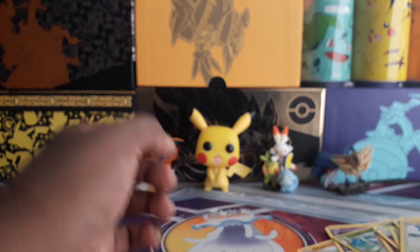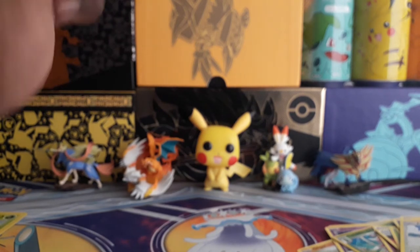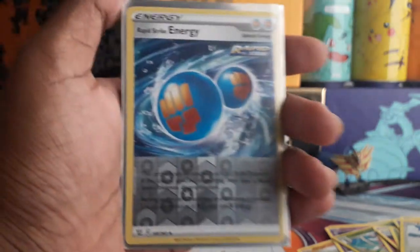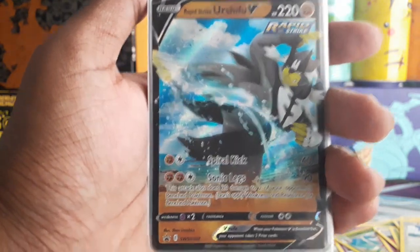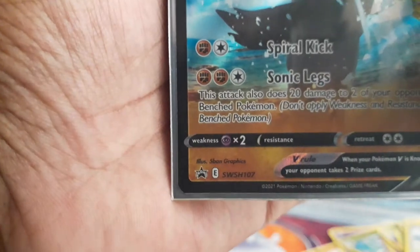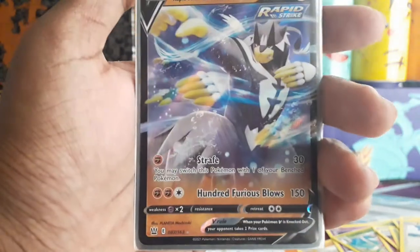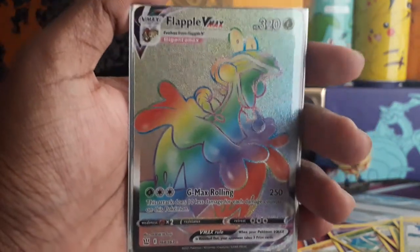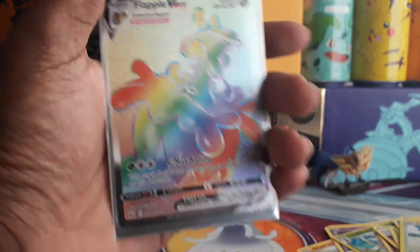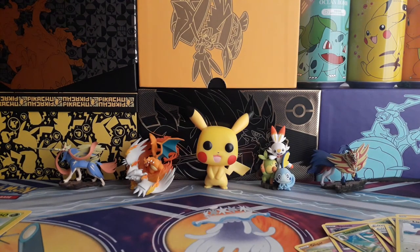Three Ultra Rares — well, one Hyper Rare — from one box. This video ended really quickly but I've nearly lost for words. There's the Rapid Strike Energy, the Rapid Strike Urshifu V promo, the Boswell GX which is pretty nice, the Rapid Strike Urshifu V from Battle Styles, and the Hyper Rare Flapple VMAX. That is insane — I can't believe I got that. This is a tremendous box — three hits from four packs. This is an awesome box.